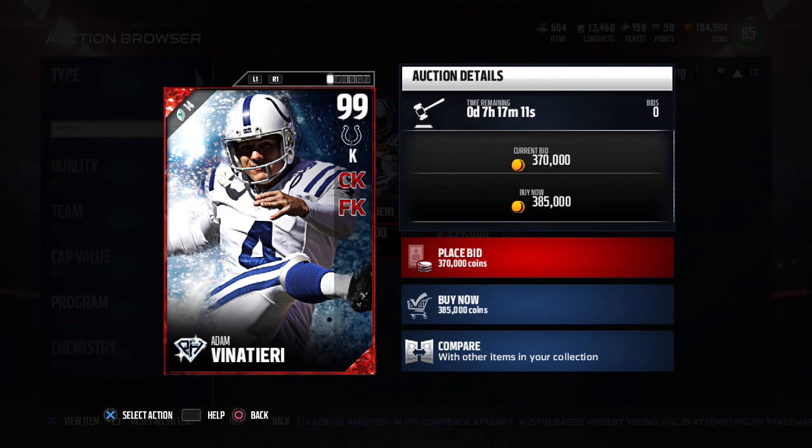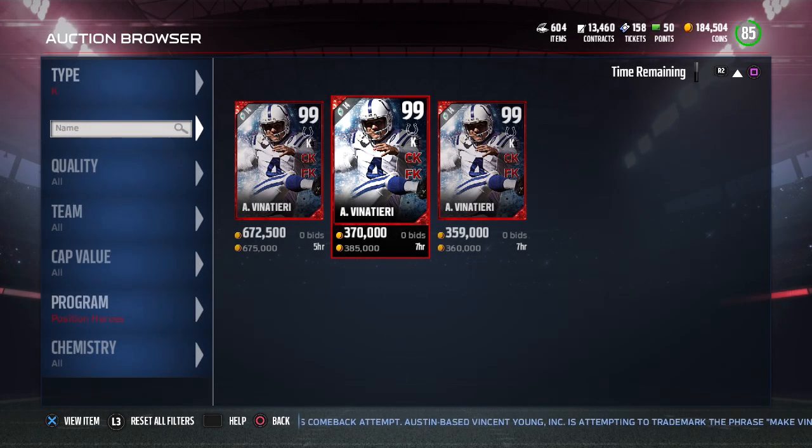This Adam Vinatieri is currently going for around $360,000 at the time of making this video on Friday evening. Not a bad price if you're looking for a kicker and you've got the coins to spend. In my opinion, this is the best kicker in the game because of those two chemistries and his good attributes.